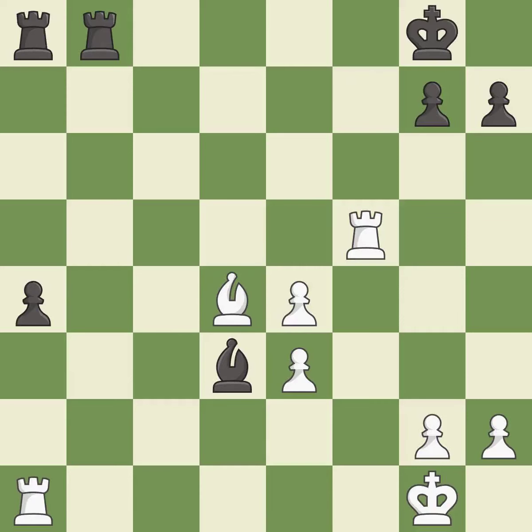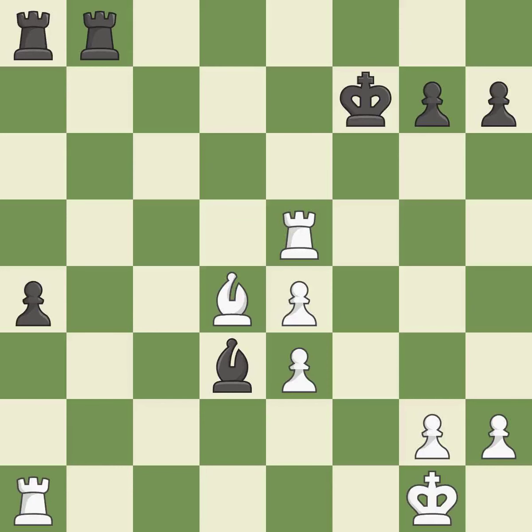This steps away from the checking rook; it is best. This defends a pawn that was under attack and had no defenders. This threatens to reveal an attack on a pawn. It is best — this threatens to push a passed pawn towards promotion. This prevents the opponent from being able to reveal an attack on a pawn; it is best — that's what I would have recommended.